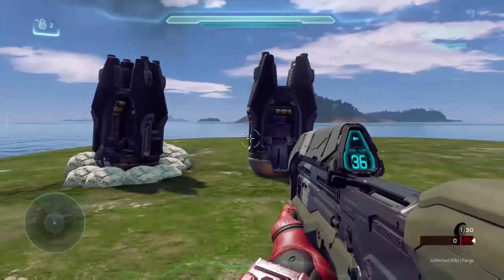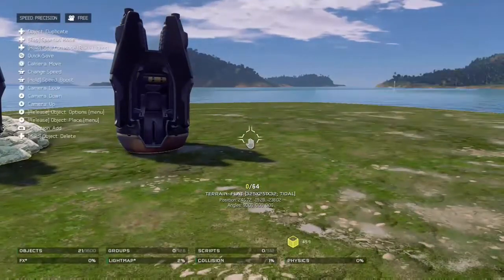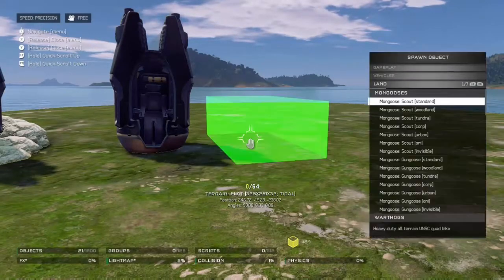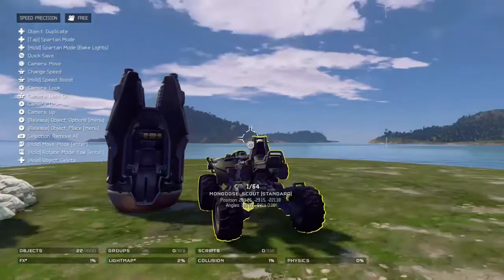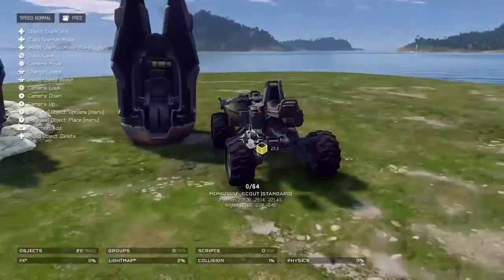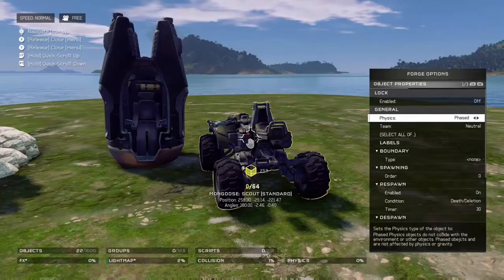Now that you have the drop pod in the ground, what you want to do is get a mongoose. Go to vehicles, land, and mongoose. So as you can see, we have the mongoose here. What you want to do is go to object properties and set the physics to phase.